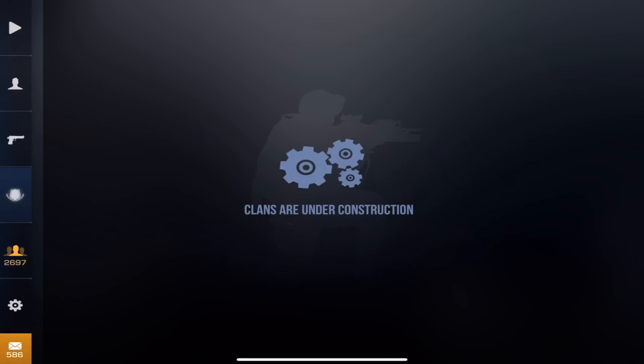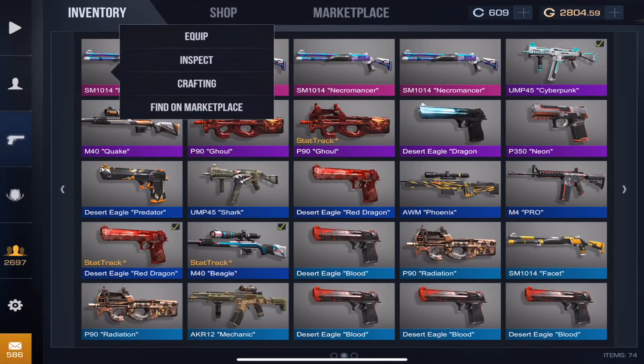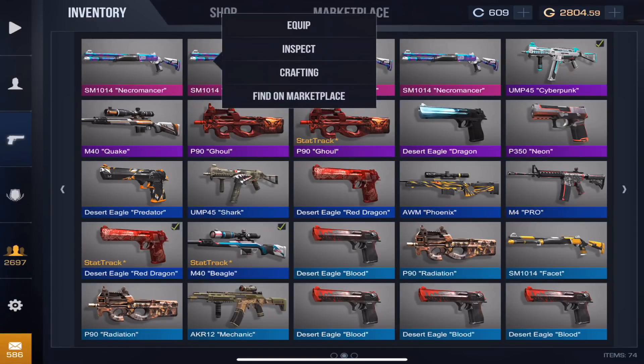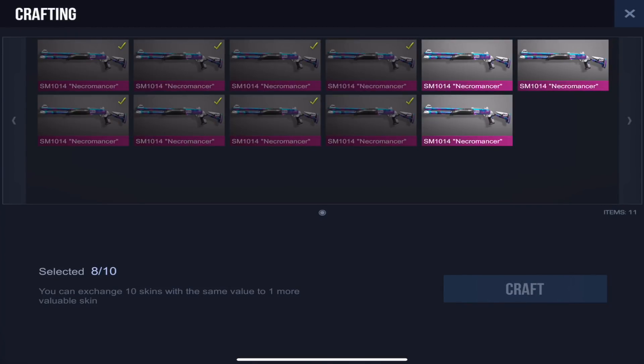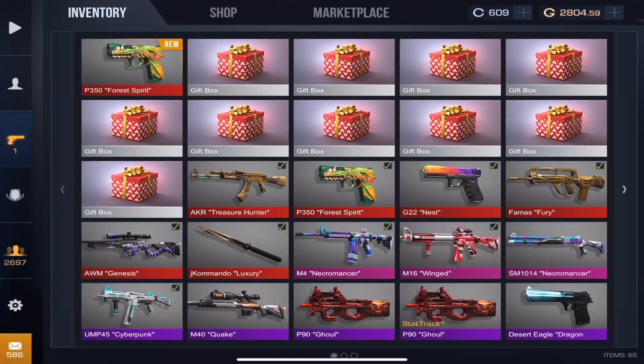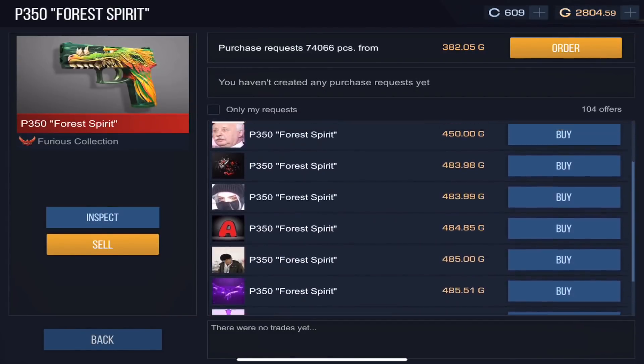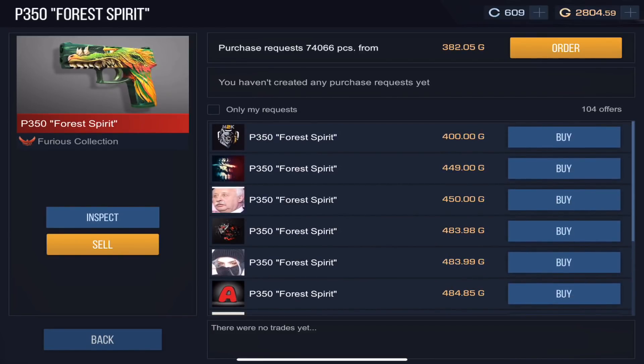Now hopefully we can get lucky with the legendaries, because I spent 500 gold on these. Of course buying 10 legendaries can be really risky. If we get a knife out of this, we are soaring in profit. If we get anything else, we are super unlucky. Let's go ahead and craft it. Why a P250?! I think that's the worst thing we could have got. Now we're deep in the negatives. These sell for about 400 gold and I spent 500 gold, so right now in this video we're probably somewhere around negative 100 gold after all these trades.